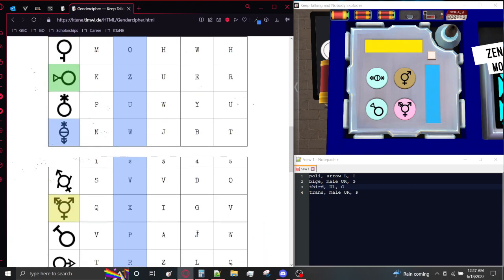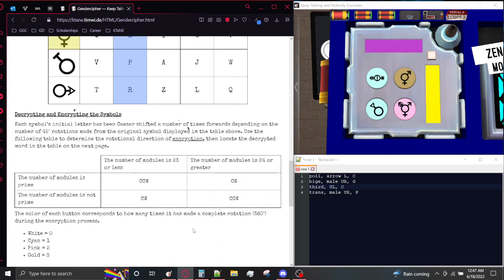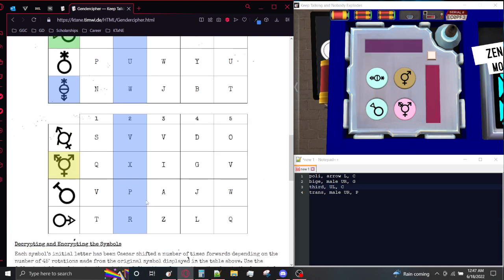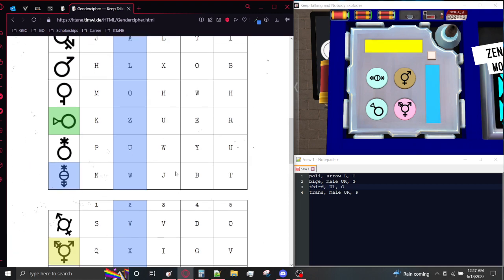Next we need to figure out the direction that is being used to encrypt these symbols. Based on whether the number of modules is prime or not, we have one module on the bomb, and one is not prime. The number of modules is 23 or less, so we're going to be getting a direction in the table which corresponds to clockwise. So all of the symbols have been rotated clockwise a number of times in order to get the symbols that are on the buttons.